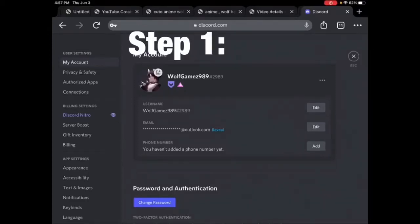Hello guys, I'm going to be telling you how to get the HypeSquad badge. It's really simple. Just first log into your Discord account in Google or Safari. You can pause the screen so you can do that, and when you're done you can unpause it because I'm going to go pretty quick.